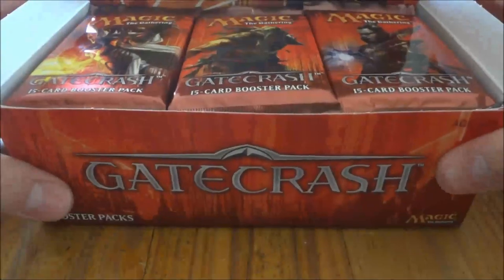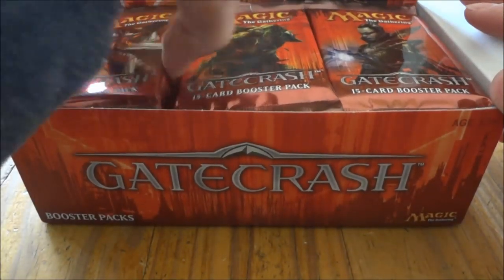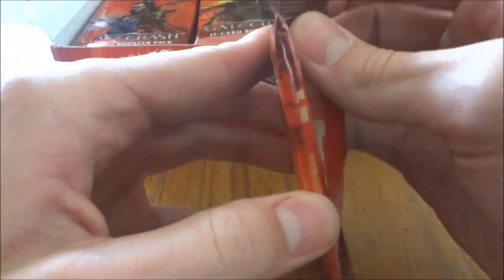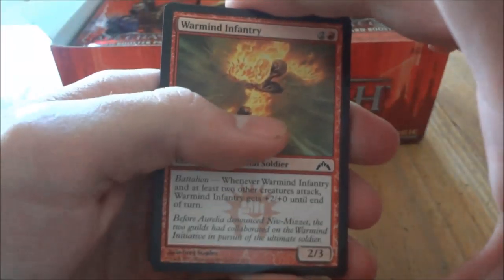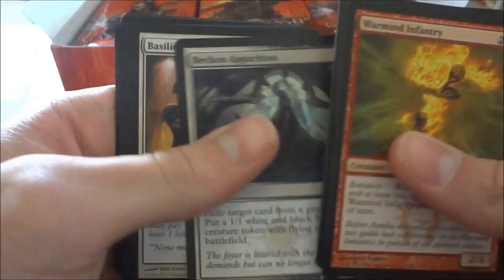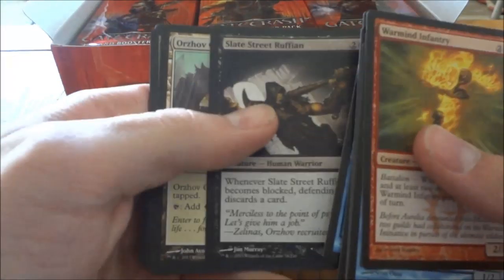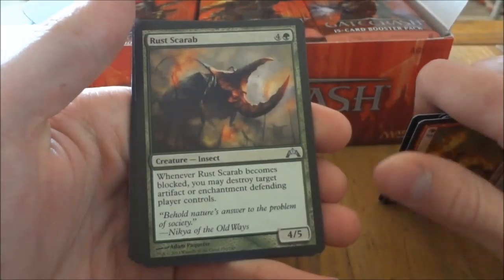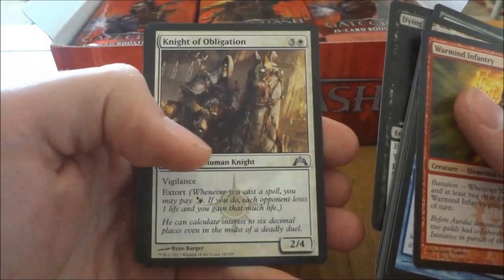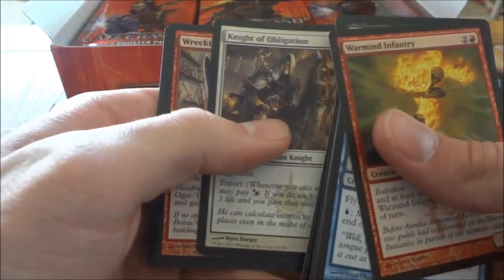Got the little leaflet. Alright, so for people who are watching, I'm going down this column, down this column, and down this one. So let's get started. First pack. I'm not going to be going over the commons. I'm just going to go over the uncommons and rares. First uncommon is Rust Scarab, Dying Wish, and Night Obligation. Sorry if I butcher names. And our first rare is Wrecking Ogre.